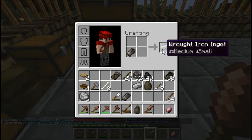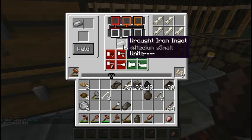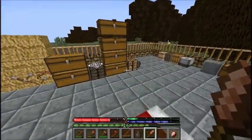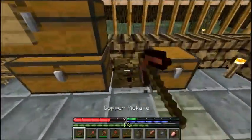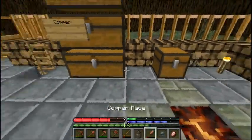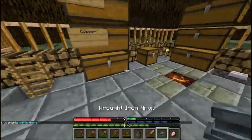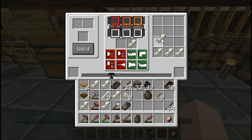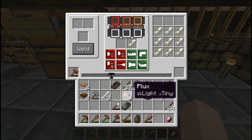Hey guys, Crazy Man here again with another episode of Terra Firma Craft. As you can see, we have six rot iron double ingots and two rot iron ingots which we can weld together to get our last rot iron double ingot. I've also been thinking about how much you guys are actually watching these videos, and I've realized you're only watching like four minutes, sometimes not even that, so I've decided I'm going to start making my videos a lot shorter.